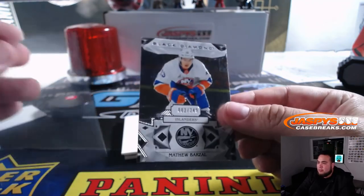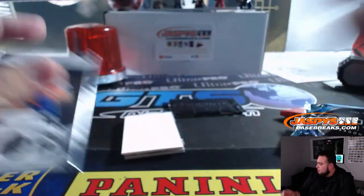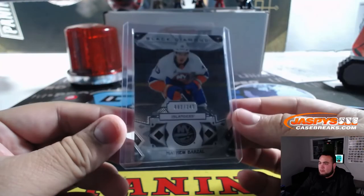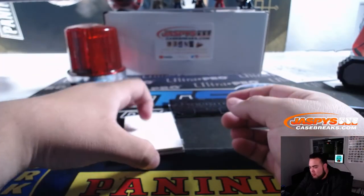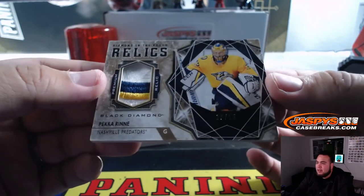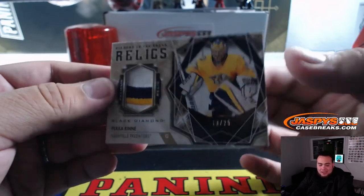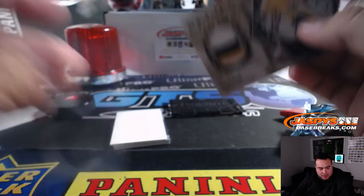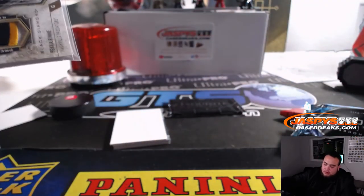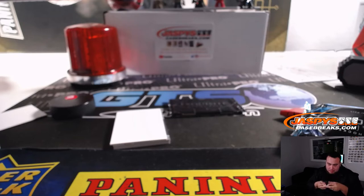Islanders — Matthew Barzal, two out of 249 — spot two going to Chris R. Nice — look at that — premium relics of Pekka Rinne, 10 out of 25, Predators — random number block zero, Frank. There you go — nice three-color patch, or maybe four — I don't know if that white part's really supposed to be white, maybe kind of silverish.